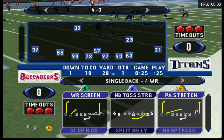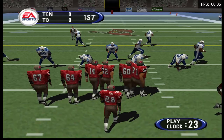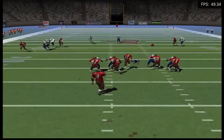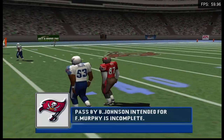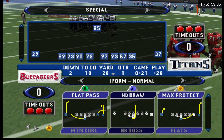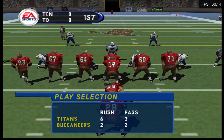First and ten. Passes right — he overthrows his intended receiver. He has to be careful: not only is that pass off target, but it's also a good way to get your receiver decked. Ball on the 28-yard line. They'll go from the I formation, good side.